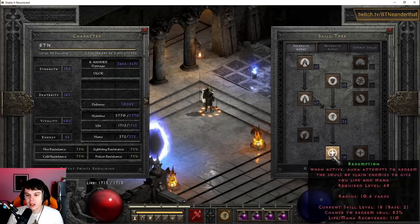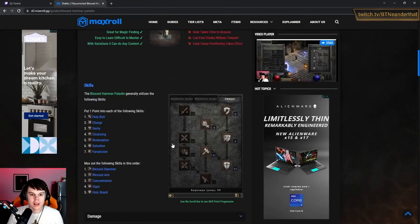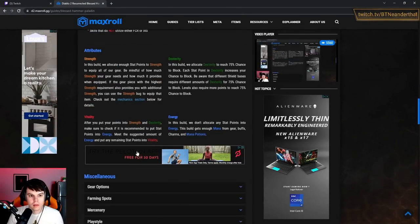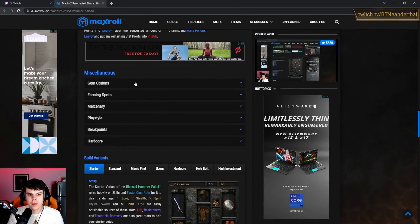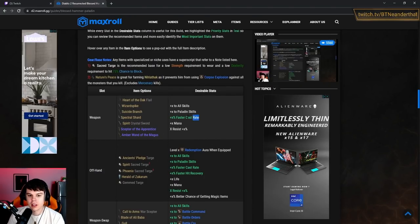The skills are pretty much the exact same thing as you'll see in the skill section. For gear options, there are a ton of listings you can go through, but the main thing you want is faster cast rate — this is absolutely crucial to the build. Everything revolves around the faster cast rate breakpoints: 75 FCR and 125 FCR. Those are the two crucial breakpoints that you swap back and forth between.